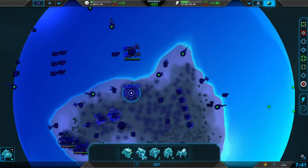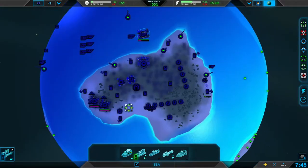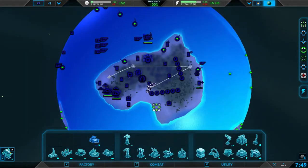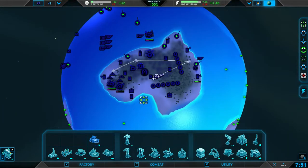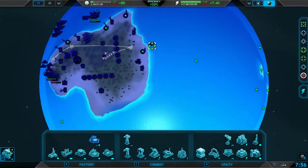It's kind of confusing, because there are docks here, and then there's a regular dock — like a regular pier. Sometimes it gets confusing as to what you're talking about, especially when you're playing online.